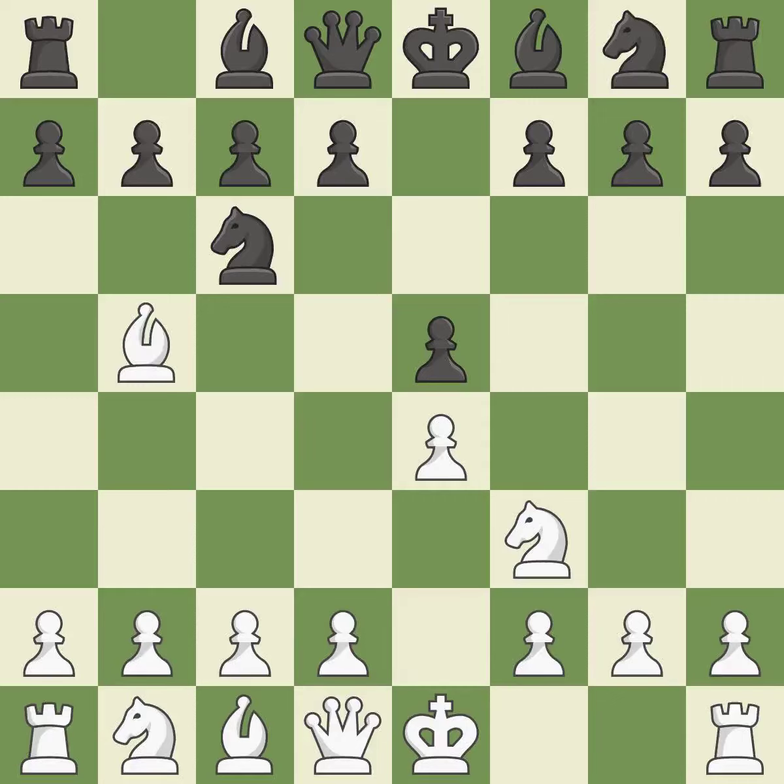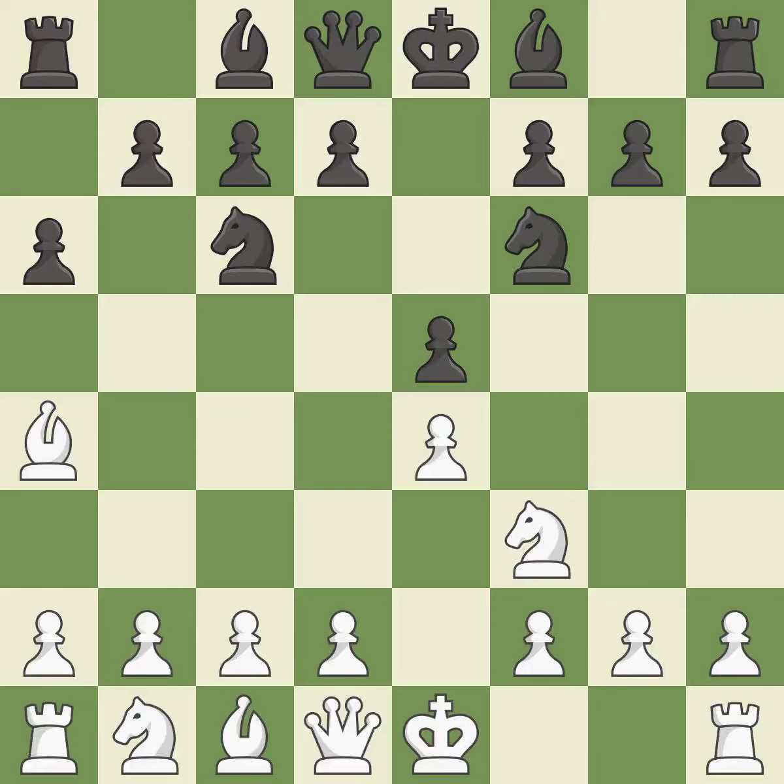The Rui Lopez Opening develops the bishop to immediately attack the knight on C6, the lone defender of the E5 pawn. A6 forces the bishop to choose between exchanging and withdrawing. BA4 safely retreats the bishop while keeping pressure on the knight. NF6 attacks the undefended E4 pawn and develops the knight at the same time. NC3 develops the knight toward the center, supports the E4 pawn, and controls the D5 square.